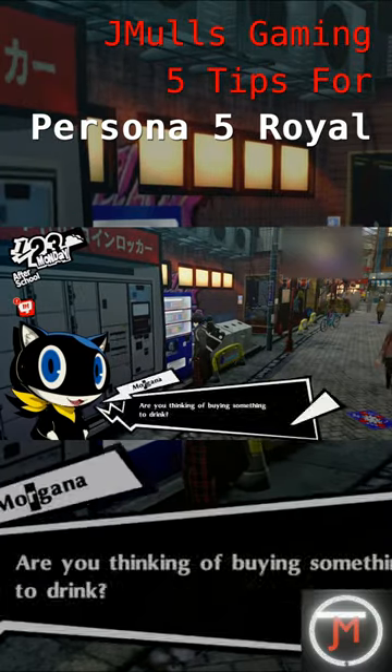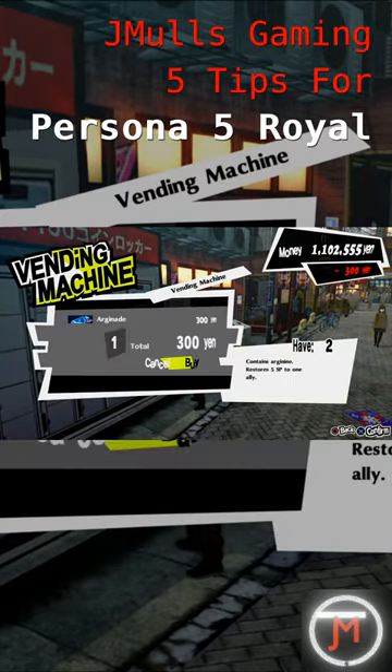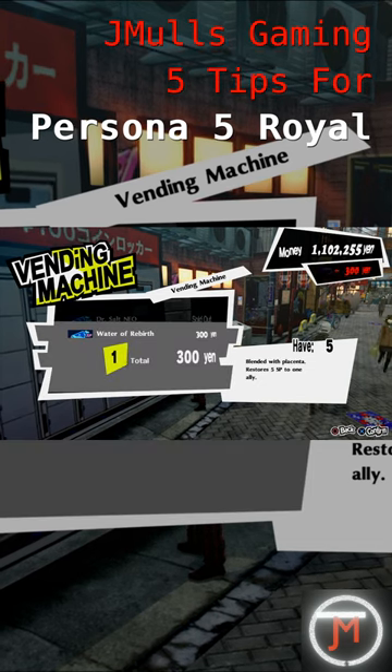Don't forget to do your rounds in the overworld to buy drinks and snacks. Some of these can be used to restore SP in dungeons, which can help out a ton.